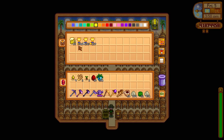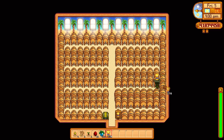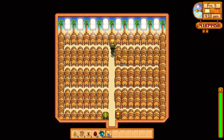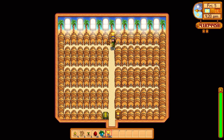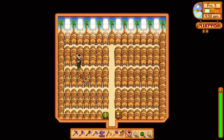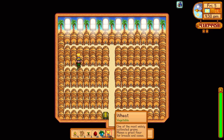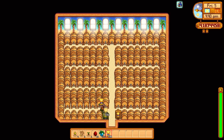I've got another shed here — fully upgraded — and this is where I make beer. We've got quite a lot of wheat. Beer is quite valuable and quite quick too — you don't have to wait as long compared to wine. If I want coffee for a speed boost, I love taking triple shot espressos to get a little bit faster in the game because we've got a lot to do.